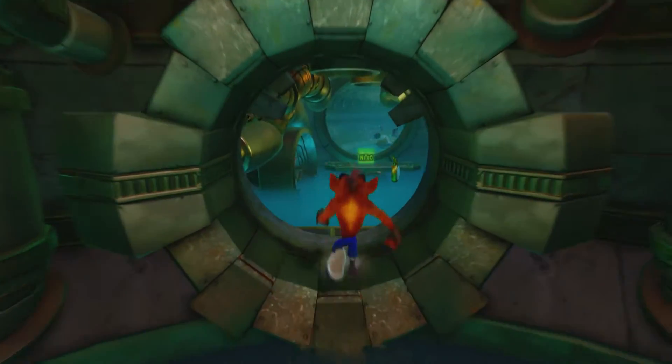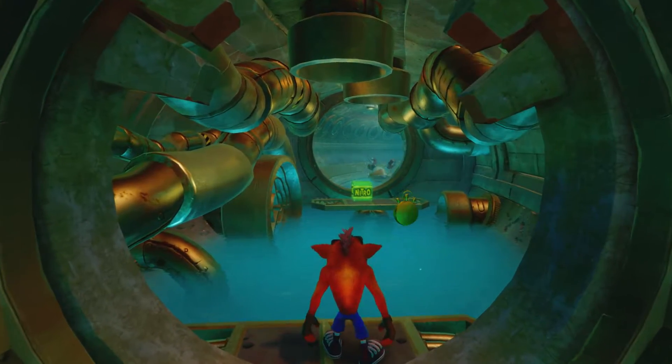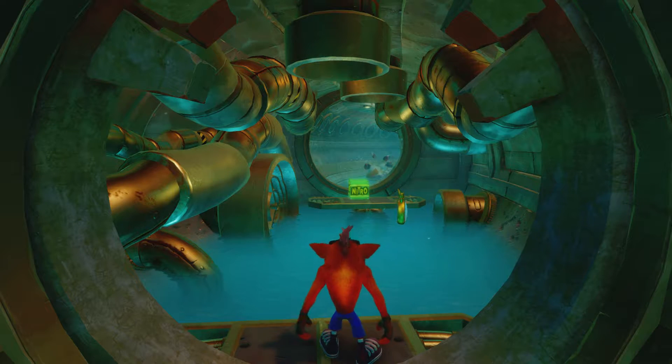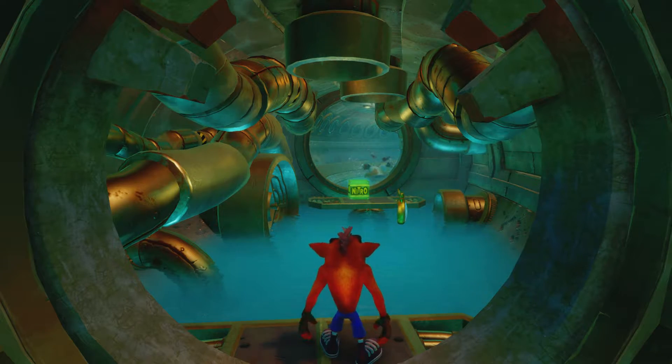The strategy for getting the Platinum Relic on this level is to get the first three Aku Aku Masks without taking any damage, and then you can run through the rest of the level with invincibility. Now you'll notice the starting clock is in a weird position — it's hovering over the water. If you were to try to wade through the water, pick up the clock and then jump to the next part, you wouldn't make it — you would need a second jump.